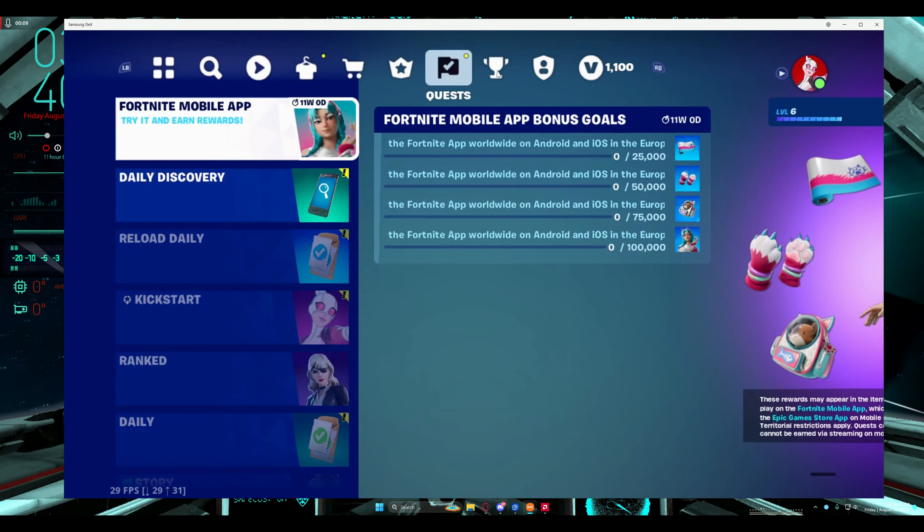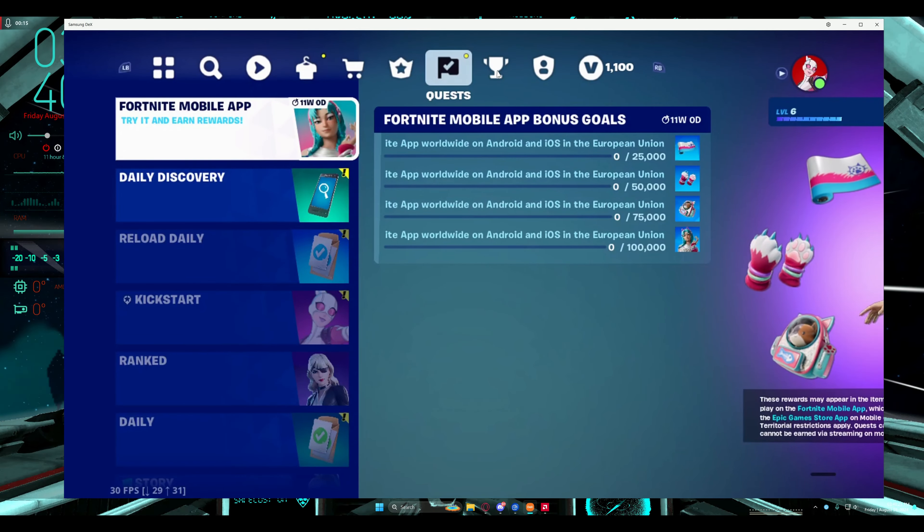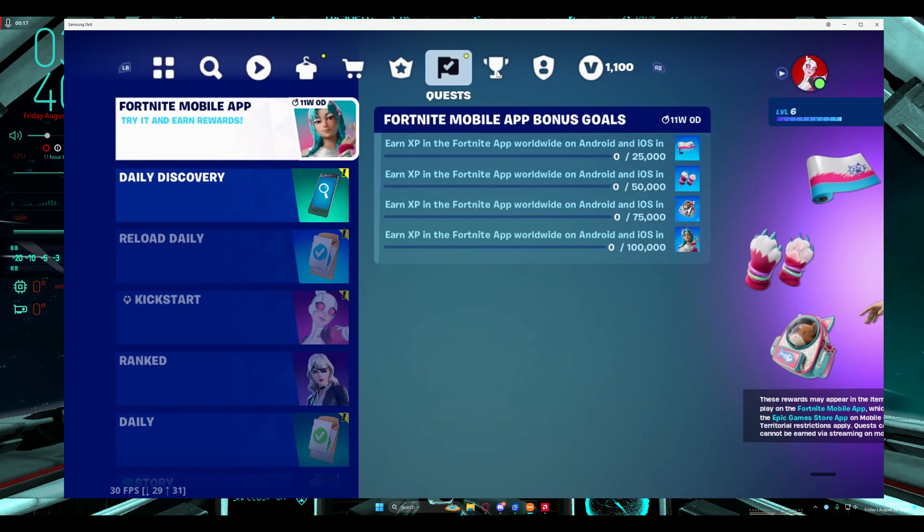First you're going to need an Android device if you're in worldwide — Australia, United States, anywhere but the European Union. You're going to need Android and you're going to need to sign into your Fortnite account.